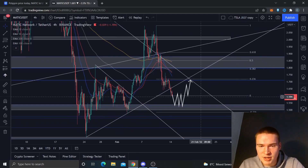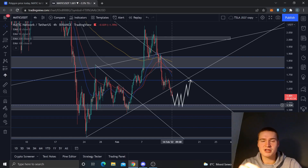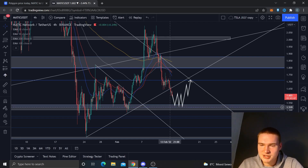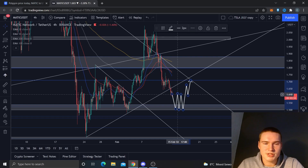We dropped down first to $1.65, but it looks like we're dropping even more right now. We found some support at $1.60, but I just don't see enough support to hold us back from dropping down to $1.53. Not financial advice, but if you want a low price to buy MATIC, that could be a good area. I think the key level between $1.45 and $1.50 is going to hold.